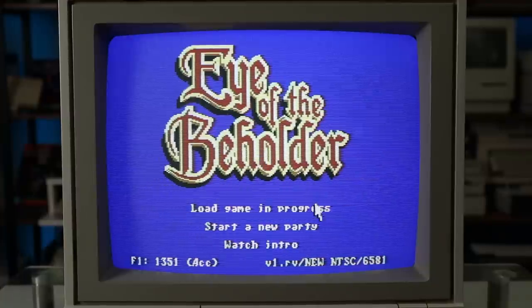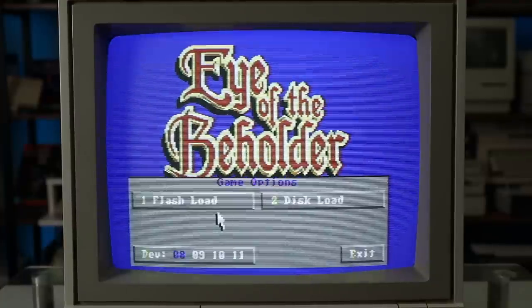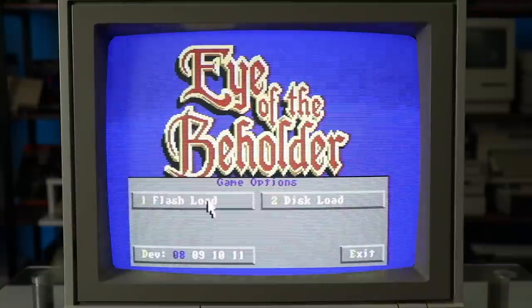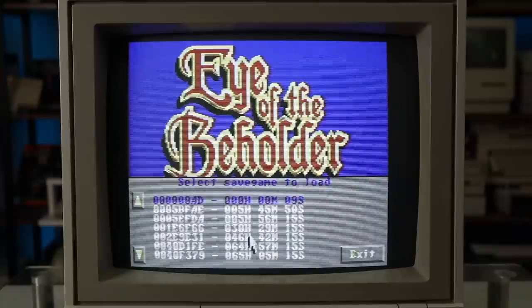Here in the main menu, we can start a new game, load an existing save, and configure our input device. A nice touch is that we're given the option to choose between the cartridge's flash memory, which is fast and makes a great option for quick saving, and an attached disk drive, which is slower but gives you multiple slots to work with.